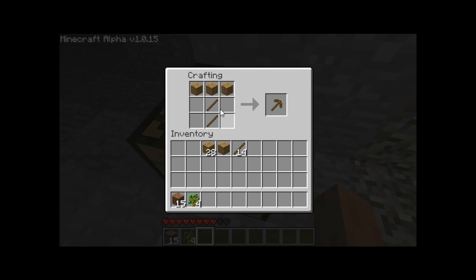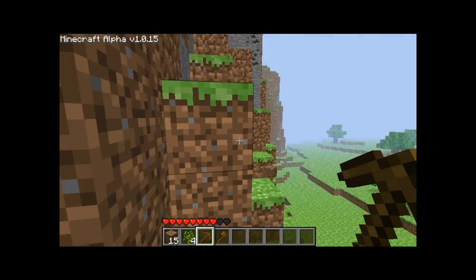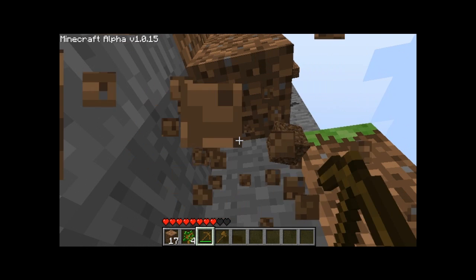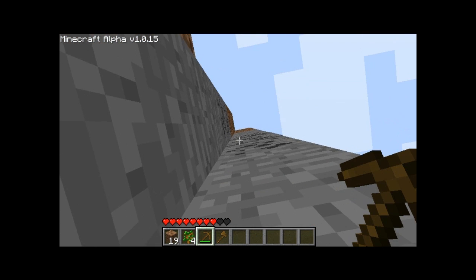Now let's make an axe. But they're all wood — wood is not a great material. Stone is better, and iron works well too. If you have tools made out of wood, they break quickly. As you can see there's a little green bar under the tool showing durability.